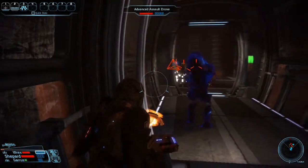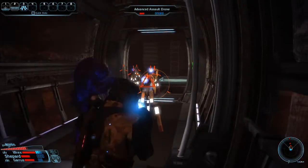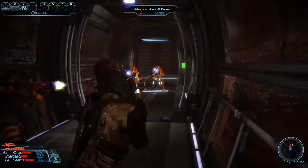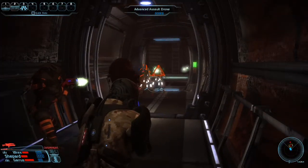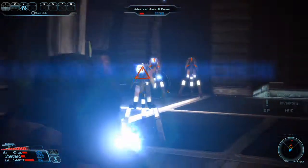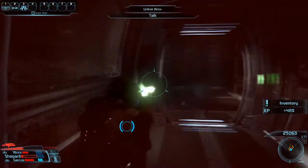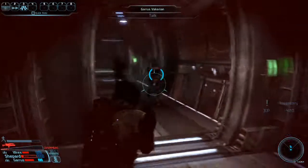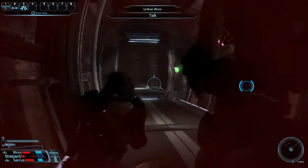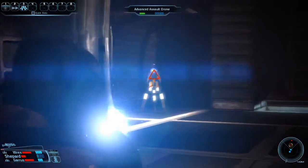What I'm doing here is actually funneling them into this hallway so that I can more easily target them and they won't be able to flank me from the sides. I'm getting a little annoyed by the NPCs that are joining me in this quest because they are standing in my line of sight, so I can't get a clear view of the target.